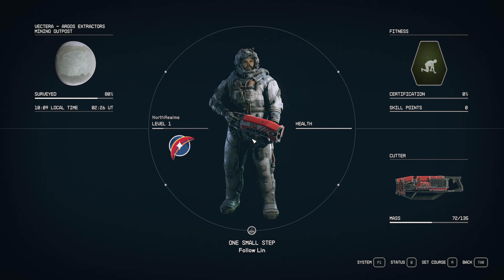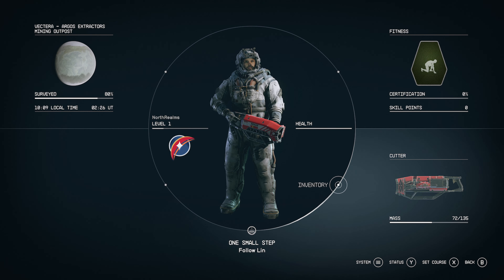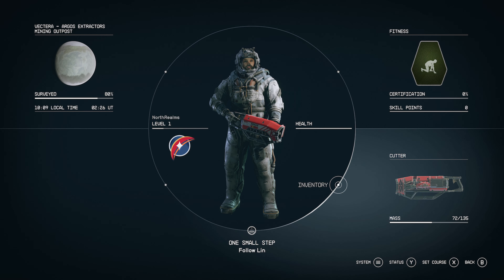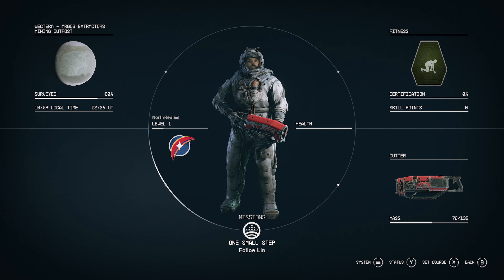Before we move forward and go out the airlock, where we stopped at the last episode, I wanted to take time now to look at the options. Inventory is on the bottom right here. If you're using a joystick, pushing select brings up the inventory management. Missions or quests are straight down at the bottom — this one's not opened yet, that'll open up later on.